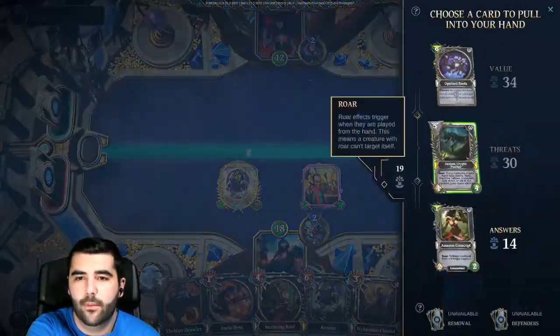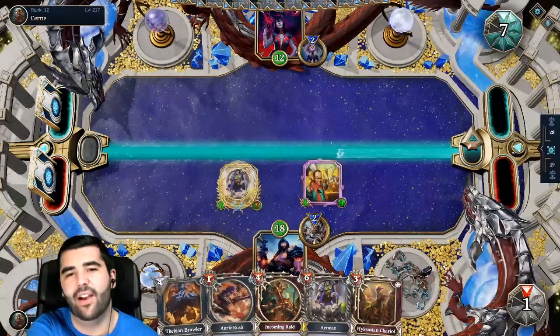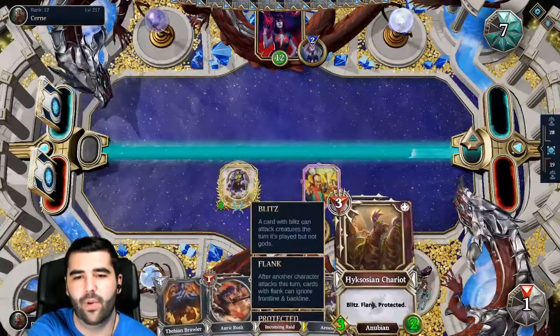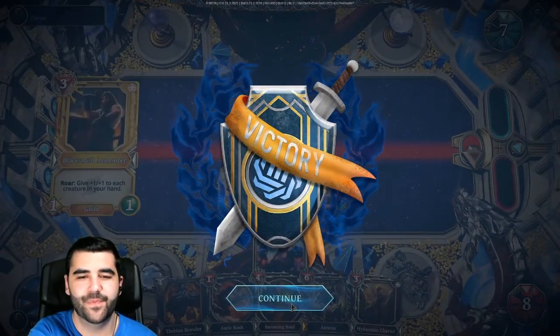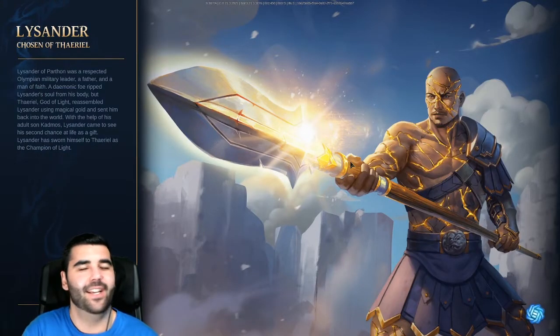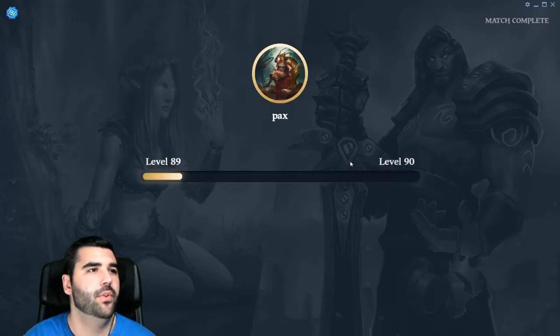He can do Zacian. Dude, if this survives I wanna see the Opal Eyes Roots, although it's gonna be quite a while before I get enough. Nice. And we were gonna get the buff. Interesting. So this deck — we need to update it to include some sort of removals.